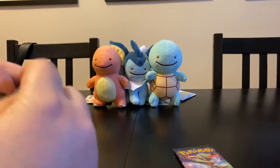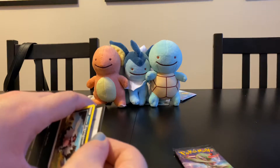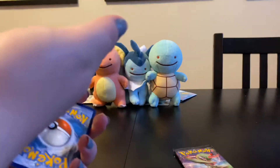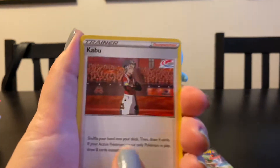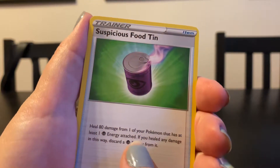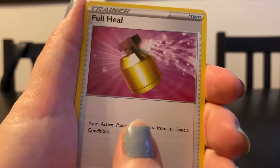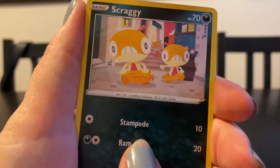I pulled the gold card, you pulled the two full arts. Also, these are our Ditto plushies we got at Fan Expo — I paid way too much money for them. They're just adorable and so hard to find in Canada. Kabu — love you buddy, he's so handsome and stoic. Arbok, Zubat, Rockruff, Full Heal, Scraggy — I would just love a full art card of these guys just running away.